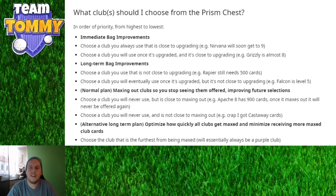Long-term bag improvement: choose a club you use that is not close to upgrading — for example, the Rapier still needs 500 cards. Or choose a club you'll eventually use once upgraded but isn't close yet — like Falcon at level five. Pick the clubs you are currently using and those you're going to use. We want to upgrade the clubs we're using and not focus on the others.